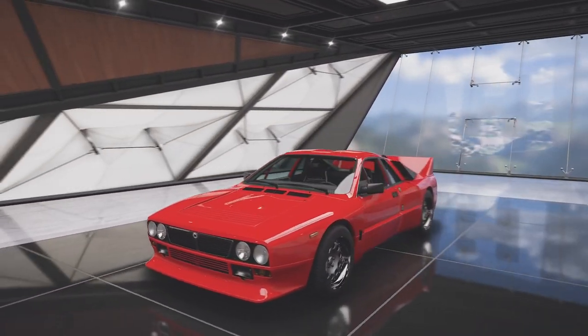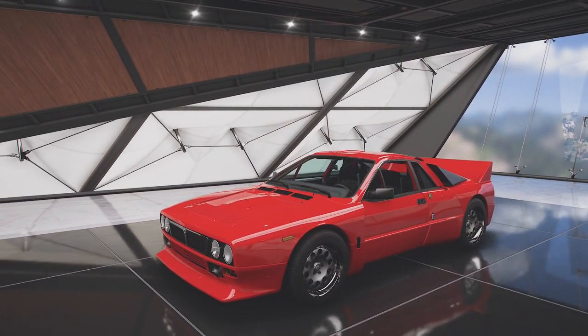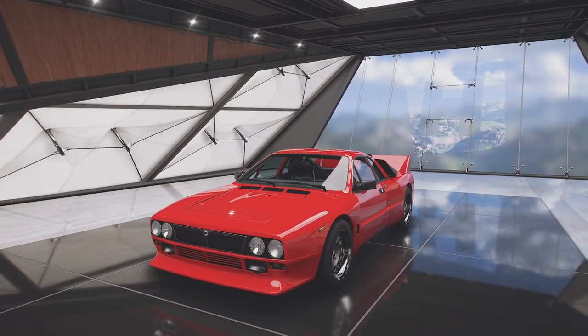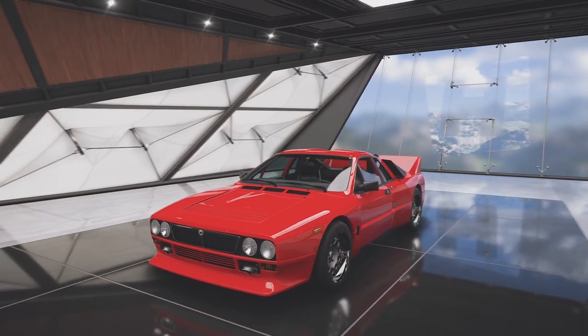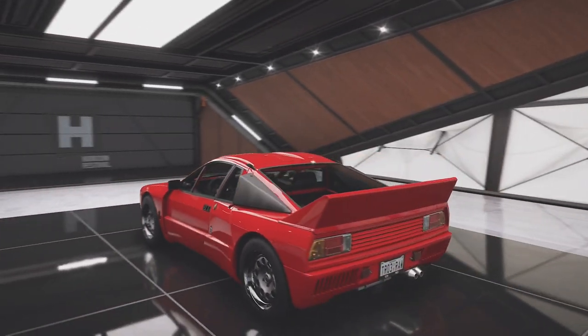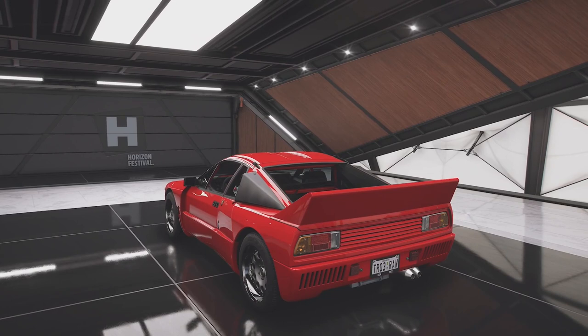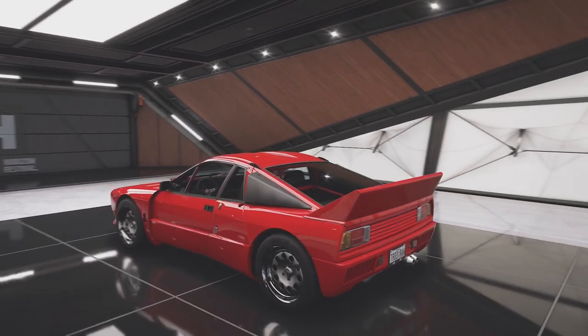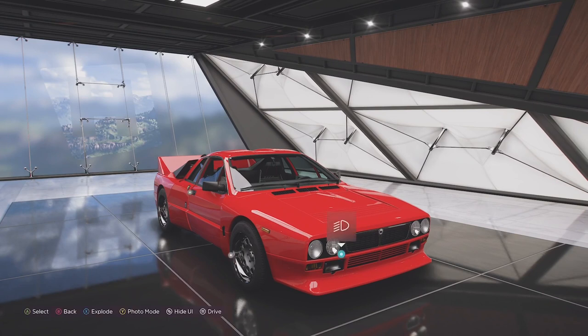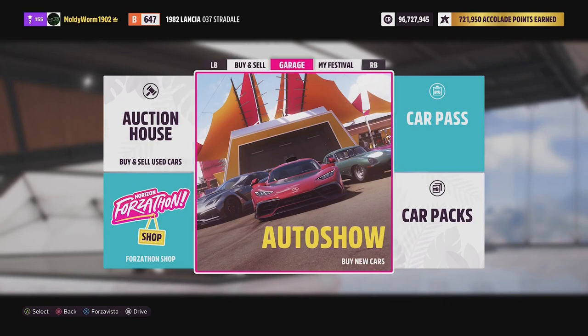Today we are continuing with another episode of the rally series, and I thought we'd go ahead and use the Lancia 037. I've just unlocked this car in Forza Horizon 5 — it is part of the Italian automotive seasonal update. All the cars start off stock like this one, so I've just gone ahead and unlocked it.